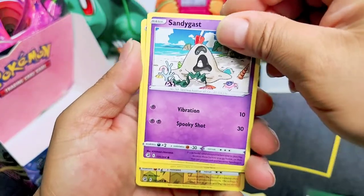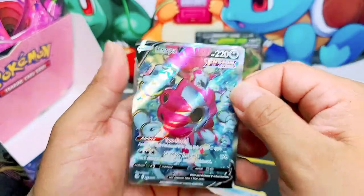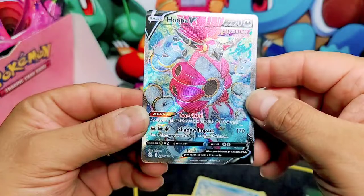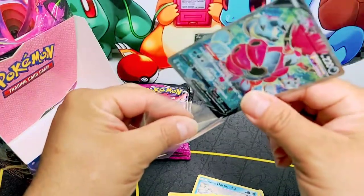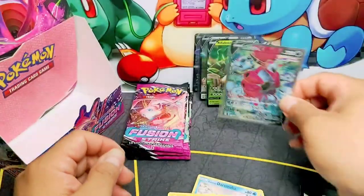Sandy — this one looks like the ones from Shining Fates. Toxel. Finally, we have a full art — Hoopa V! The center looks horrible, but it's a great pull. Very good full art, a Hoopa V!